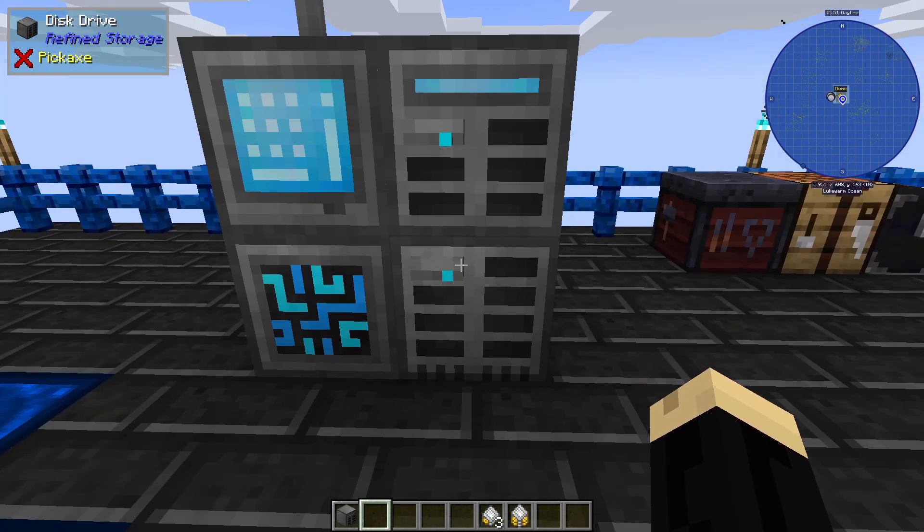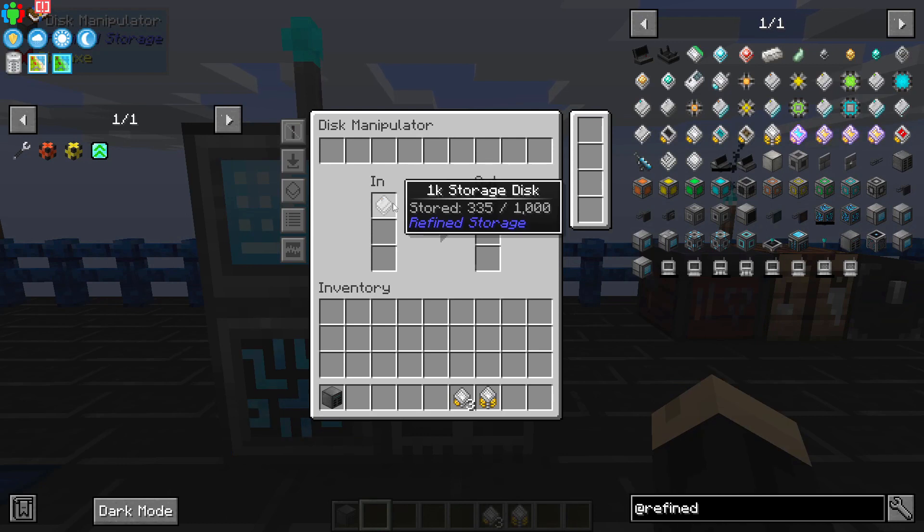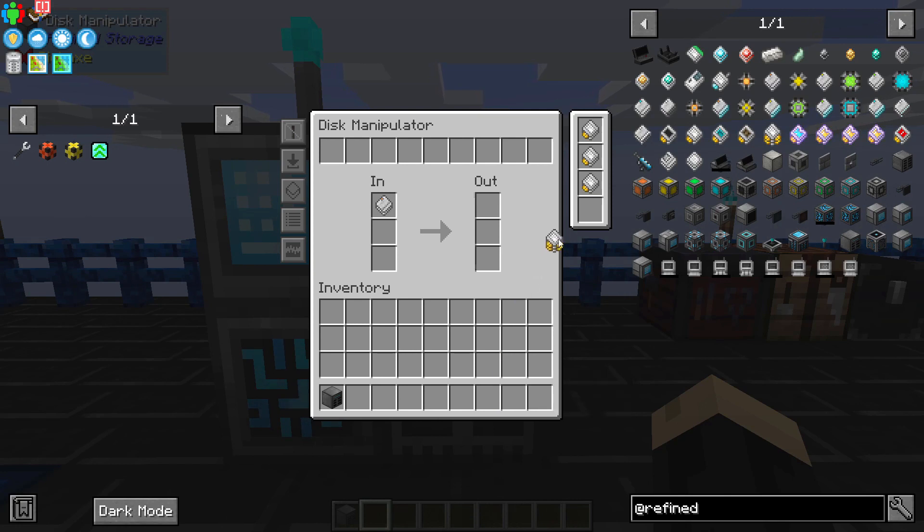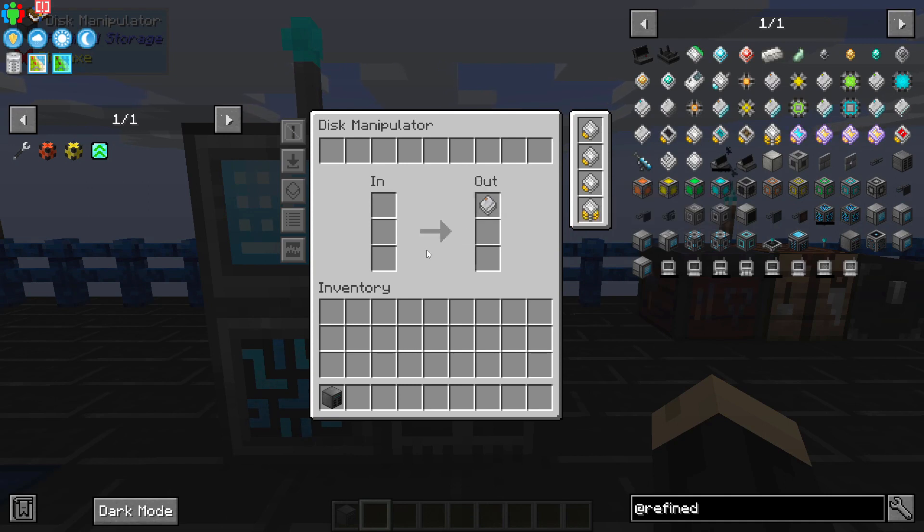If you have a storage disk that has just a ton of items on it, this can be a very slow process. So over here in your disk manipulator are four slots for upgrades. In my personal opinion, the best combination to use is one stack upgrade and three speed upgrades. Speed upgrades are going to speed up that process — you'll see the numbers dropping much, much faster. A stack upgrade will allow it to move entire stacks instead of one, two, or three at a time.